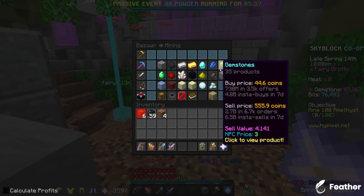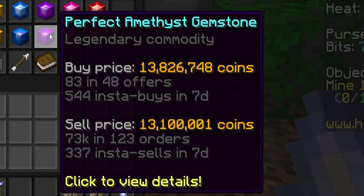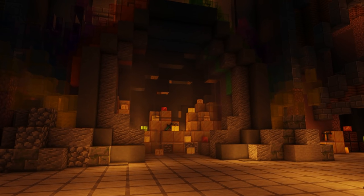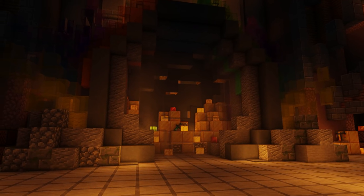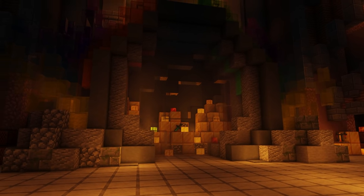The biggest upside to Jasper gemstone mining is just how profitable it is — a perfect Jasper gemstone is 26 million coins, while the next most expensive is only half of that. The major downside is that at a macro scale it is pretty inconsistent, just because of how much time you have to spend looking for and getting to Fairy Grottos.